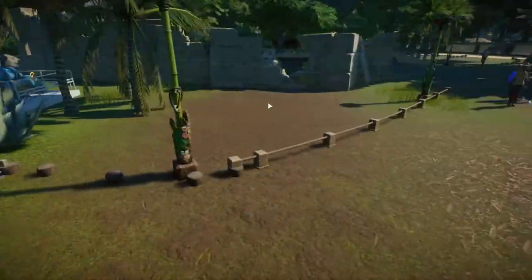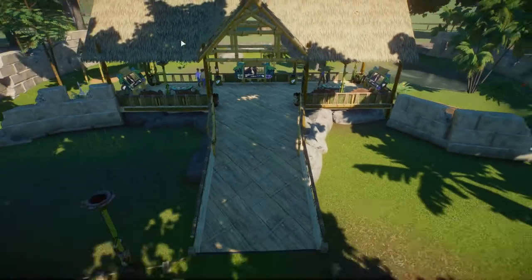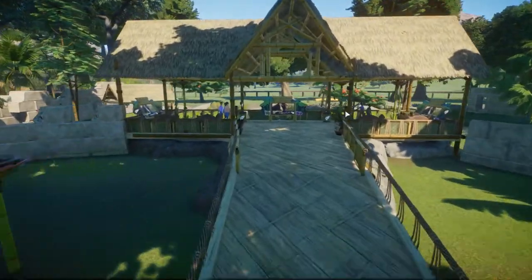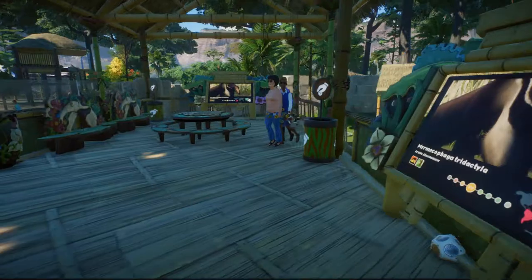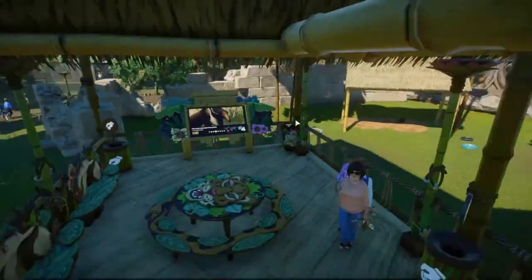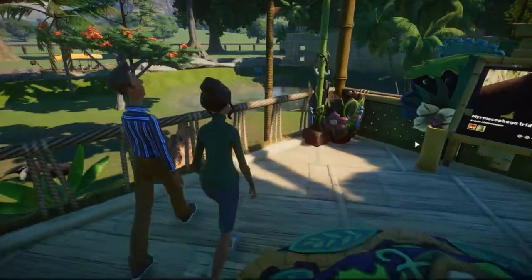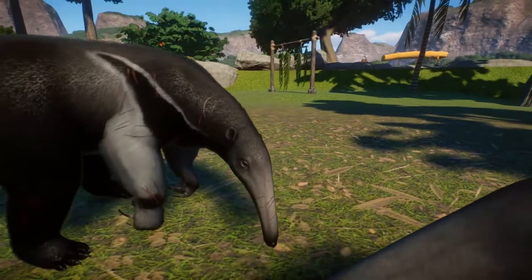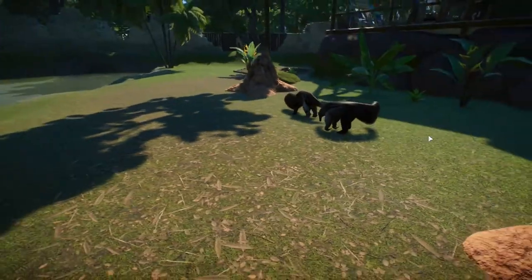Moving on to the next habitat — we have the anteater. I gave them a nice viewing area for the guests using the tropical pieces from the South American pack. I used the new Vupedia frame, which is very nice, and a stone border to close off the habitat so guests can enjoy looking at the anteaters. These guys look amazing — they do come with the South American pack. Oh, this guy... are they fighting? This guy looks badly injured. Geez.